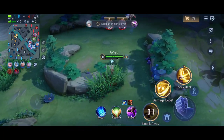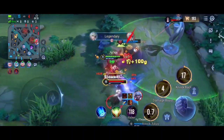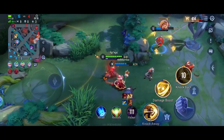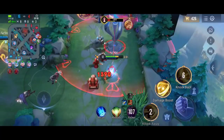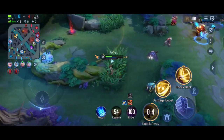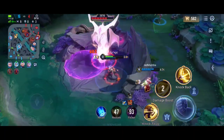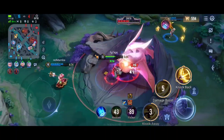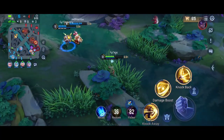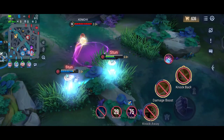I jumped in to take care of Zata — he tried to ult on me and I lost a lot of HP, but we killed both of them. Did you see that lifesteal? That was a huge amount of lifesteal right there. The enemy team is strong so it will be hard to get the Slayer objective right now.